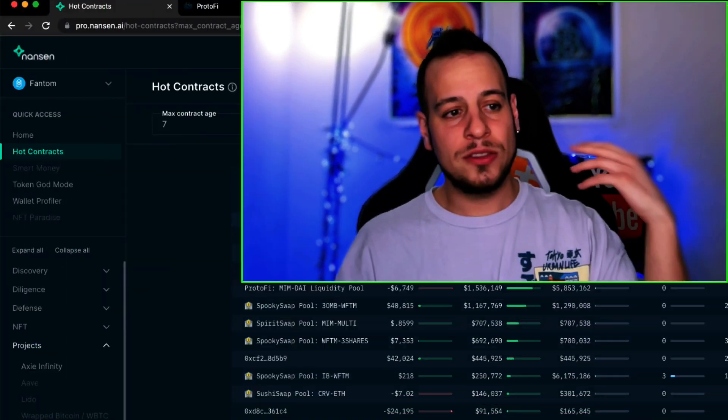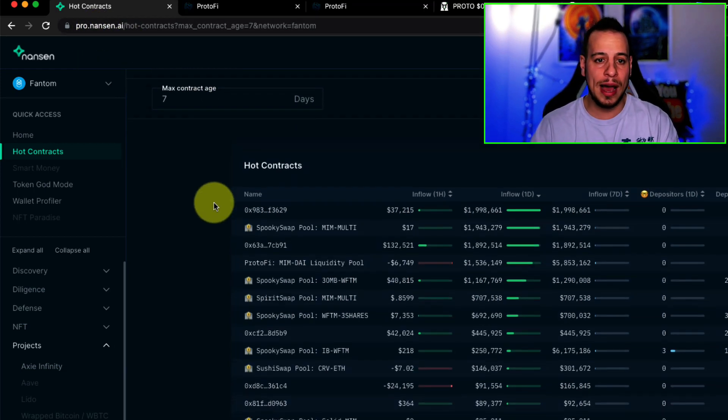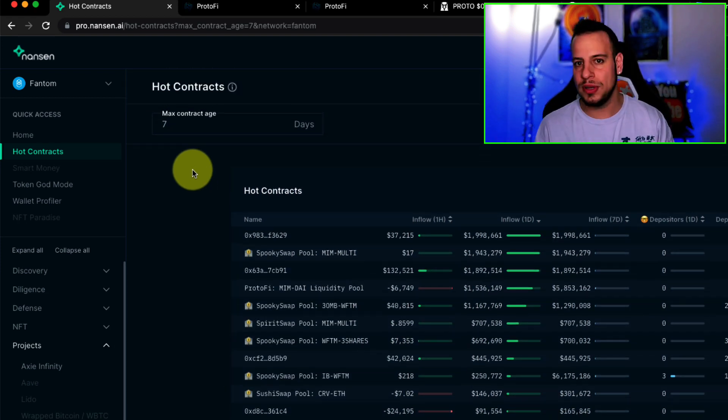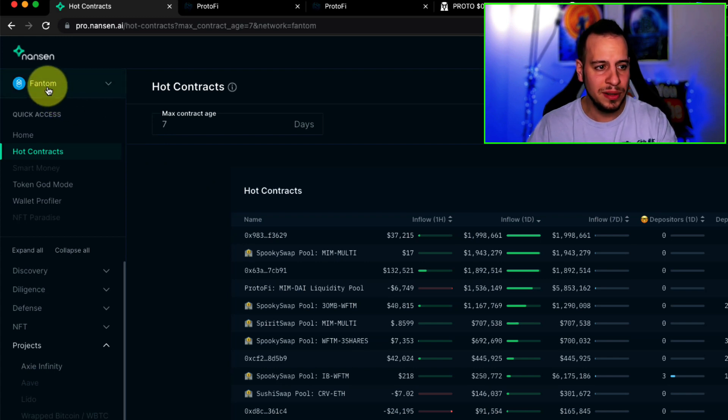The first thing I want to show you is how you actually find interesting DeFi protocols that allow you to farm on stable coins. If you want to get exposure to stable coins — maybe you're afraid of volatile assets, maybe it's a bear market — the tool I'm using is Nansen.ai. It's a paid tool; I have the pro account. Using this tool you can find a lot of opportunities in DeFi, on NFTs, and more. I love the Phantom ecosystem so I filter on the left for the Phantom ecosystem.